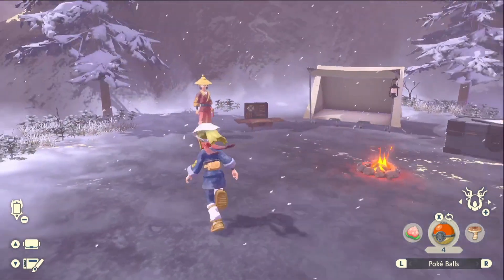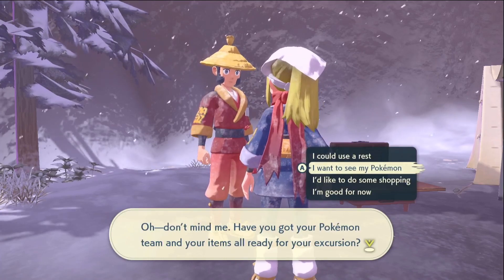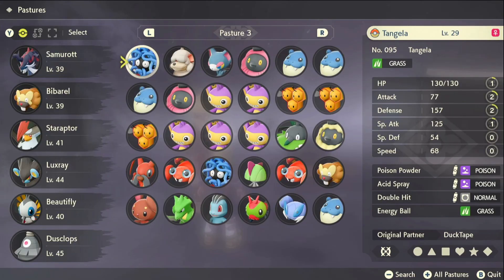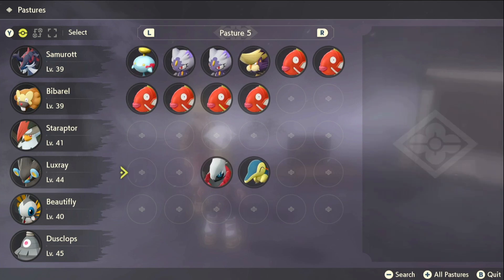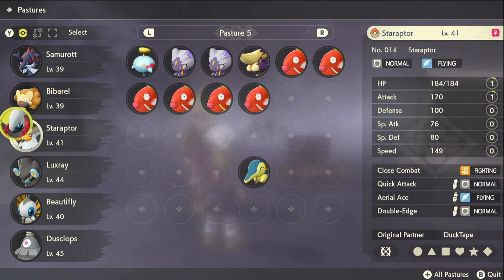I've loaded the game up. I'm going to come speak to this person right here and see my Pokemon. Going over to Pasture 5 where it was — and as you can see, it's got the Darkrai that I just sent over. Now I can use that in this account, and it didn't cost me an extra Switch or an extra game or anything like that.